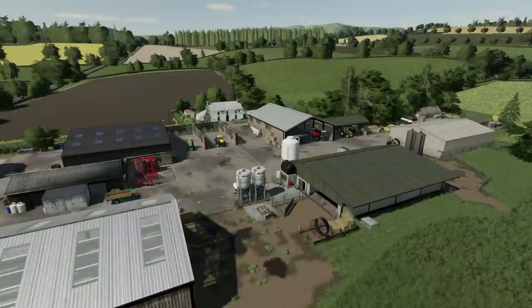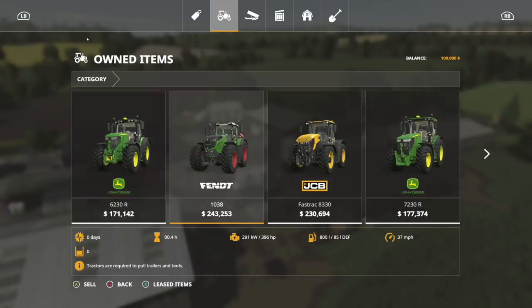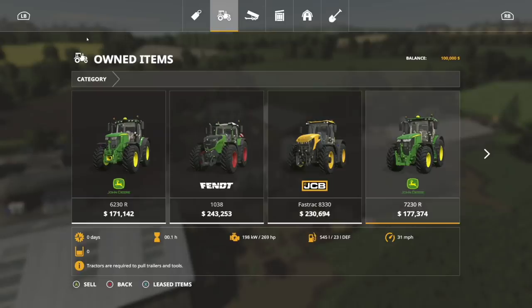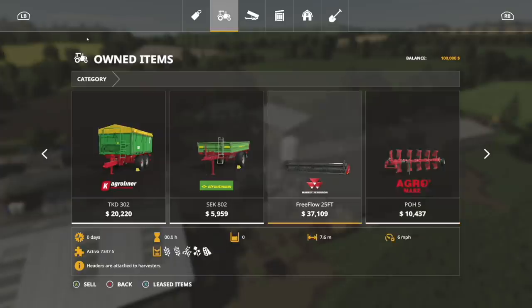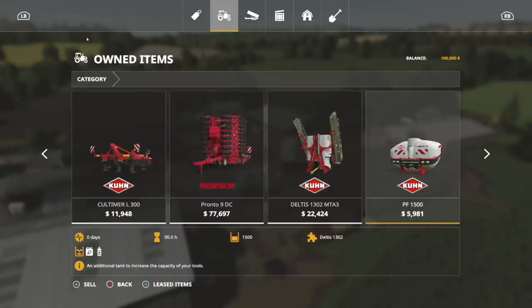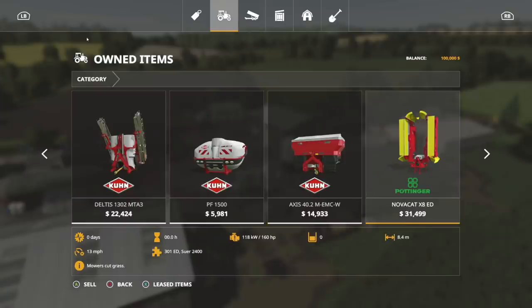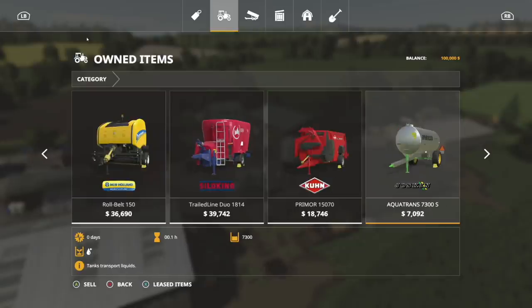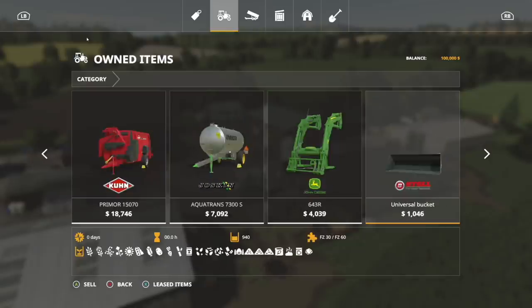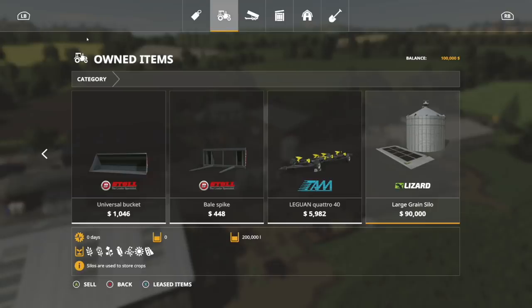You may ask yourself what do I get — well, a lot. We get a John Deere 6R, a Fint 1038, a JCB Fast Trek 8330, a John Deere 7R, and a Massey Activa 7347, which is one of the best starting combines. You also get a couple of tippers, a header, plow, cultivator, direct drill, spreaders front and back, tanks, fertilizer spreader, front and rear mowers, tedder, windrow, loading wagon, round baler, food mixer, straw blower, water tank, front loader for the John Deere 6R, bucket, bell spike, header trailer, and a large grain silo.